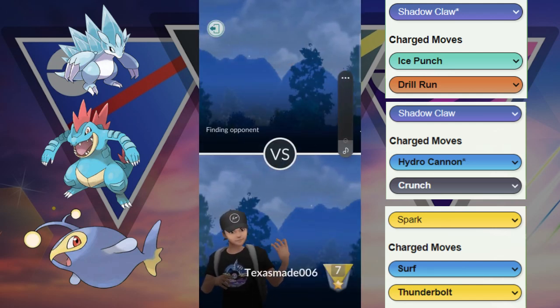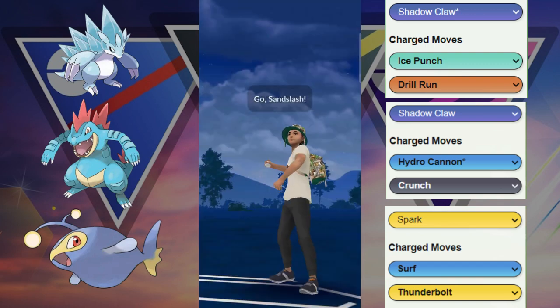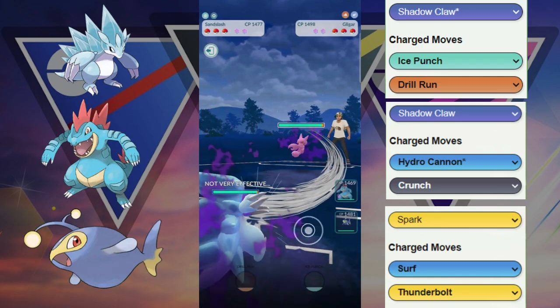Welcome back to another video. Today we are in the open Great League and let's try to get some wins with this new team. We're going to be trying out the Sandslash paired with the Shadow Feraligatr and the Lantern.